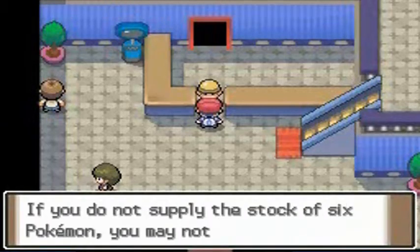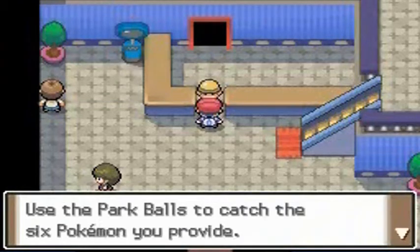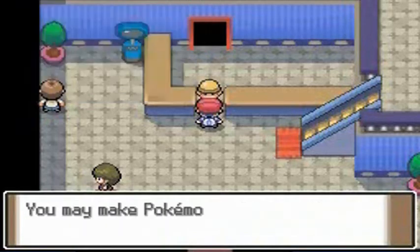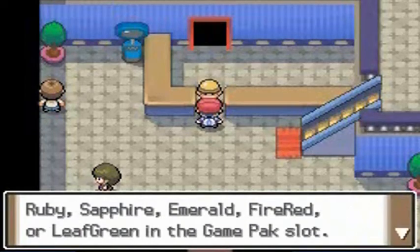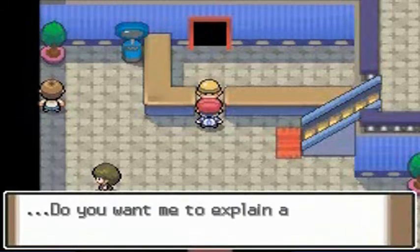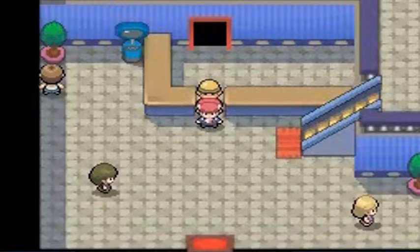While doing this whole thing I was testing Pokemon Leaf Green, Fire Red — the old Fire Red walkthrough I had — and any Game Boy Advance games I had. The only one that worked was Sapphire, which was the walkthrough where I was playing my adventures with Charmander. So that is the file I'm going to be using for this little adventure.